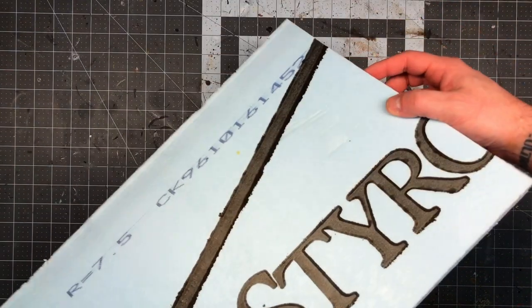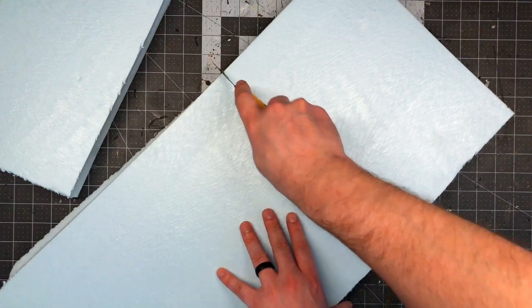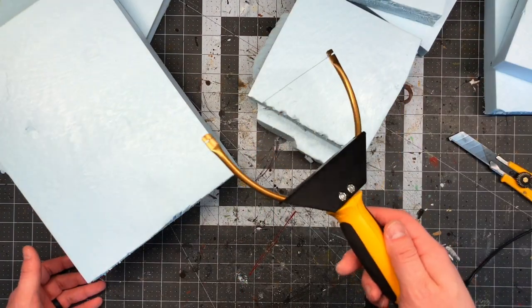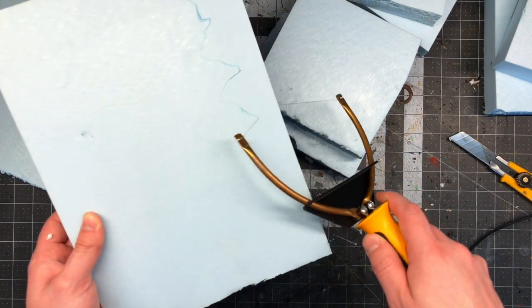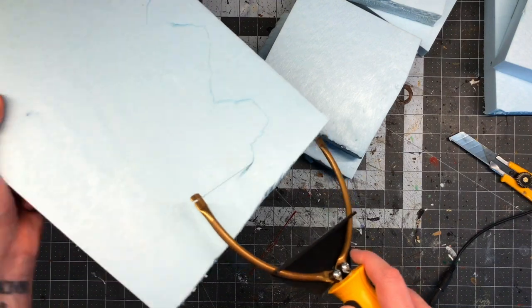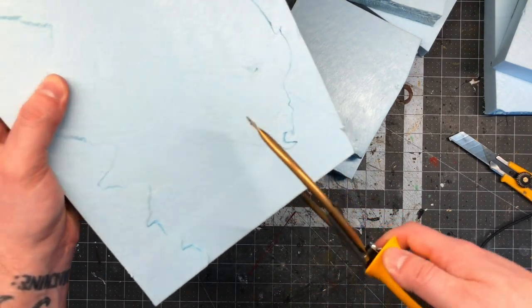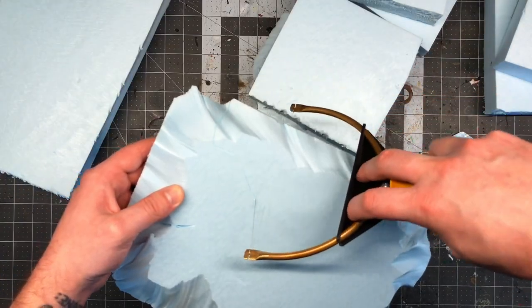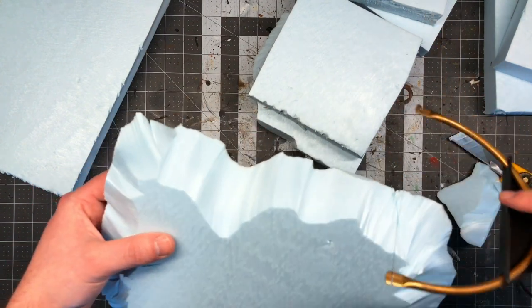Normally when I build things out of XPS foam, it doesn't matter what brand or color I use. But in this case, I intentionally chose blue foam. This way, if my snow hills ever chip or get damaged, a small bit of blue showing through won't stand out the same way pink would. I carved out the hills using a handheld cutter from Hotwire Foam Factory. This type of job is where the handheld is far superior to a tabletop cutter. While the handheld Proxxon cutter is great for a lot of things, I find the thinner wire of the Hotwire Foam Factory one to be a little bit easier to work with and faster with these cuts. This is a very forgiving project and you could absolutely do this with just a utility knife.